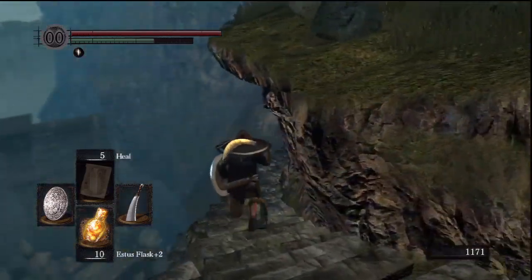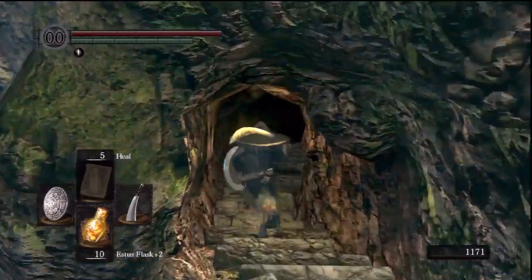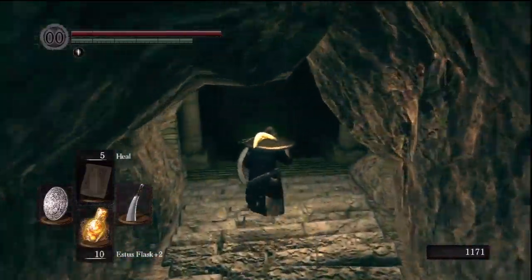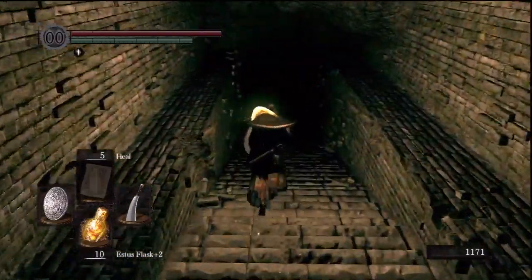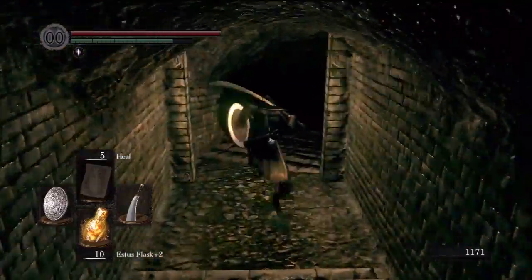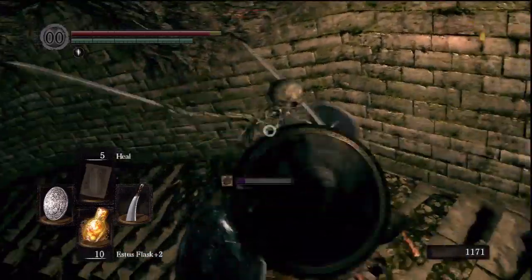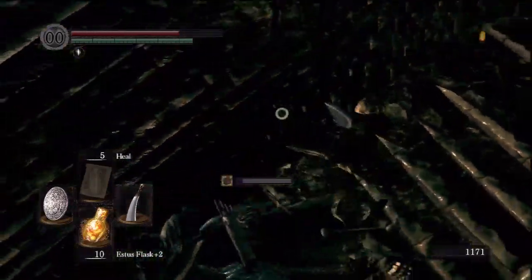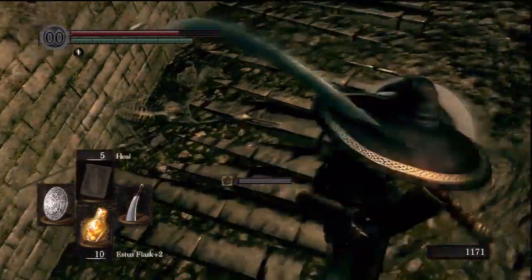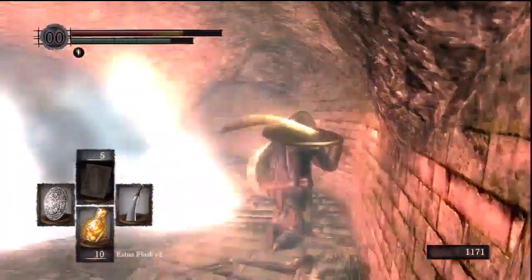This area — if you go down from Firelink Shrine, there's a whole bunch of skeletons and everything. You run down this cave and this is the start of the Catacombs. The Giant's Tomb is right after this. A thing to note: these skeletons will keep coming back and will respawn unless you have killed the Mage or you have a Divine Weapon.